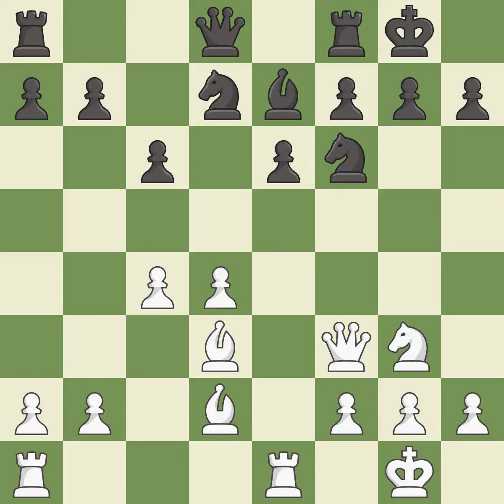This ignores a better way to connect rooks and permits the opponent to fork pieces — it is a mistake, as there was only one good move in that position. This overlooks an opportunity to fork pieces — it is a miss. The strongest option was available and it is best.